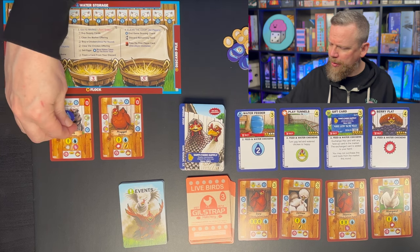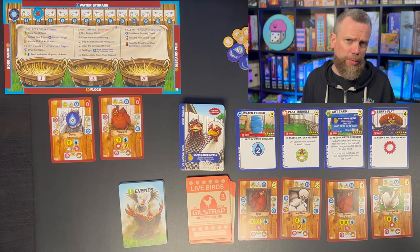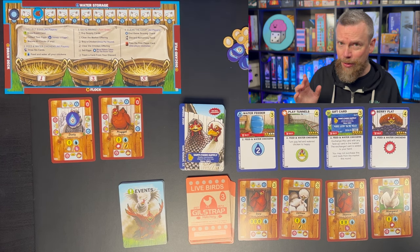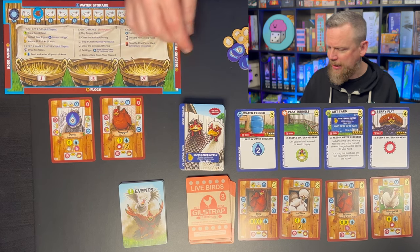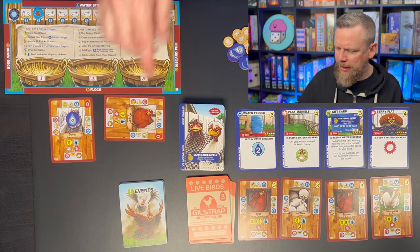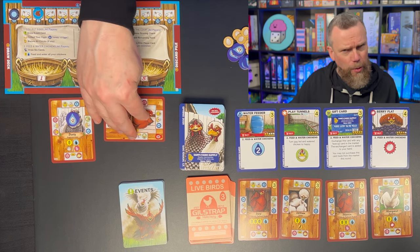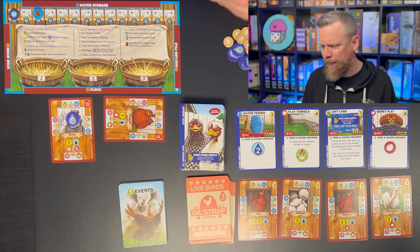Feeding and watering the chickens is simple at the beginning since you only have two chickens, five water cards, and five food cards. If a chicken is left thirsty — if you wind up with only food cards in your hand — they're going to produce two fewer eggs on the next turn. Chickens start out face up and content, but if you don't feed them, they turn sideways and you produce fewer eggs. You're not earning victory points. If a sad chicken goes hungry again, it runs away from your chicken coop — turns upside down — and you lose victory points.